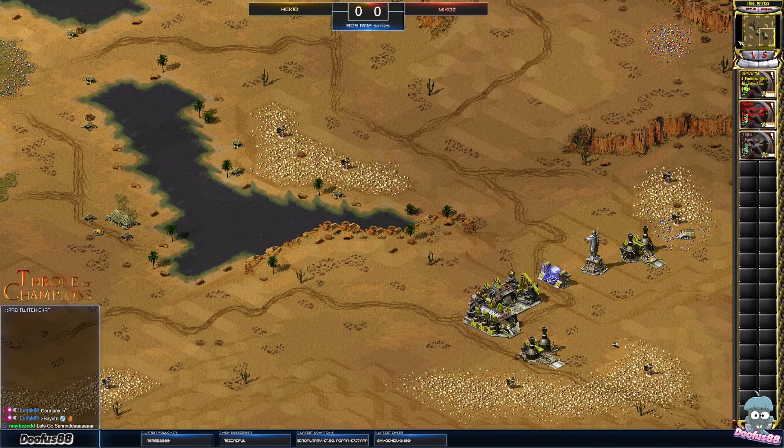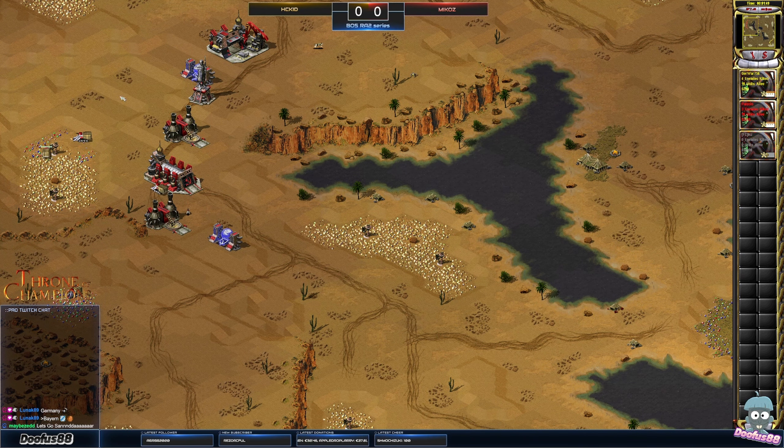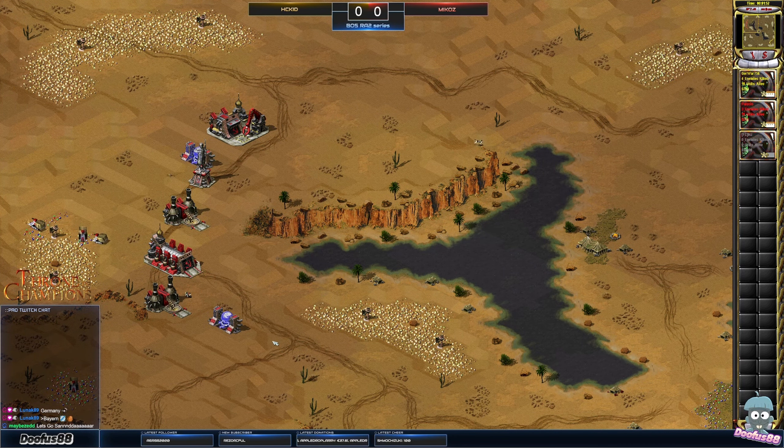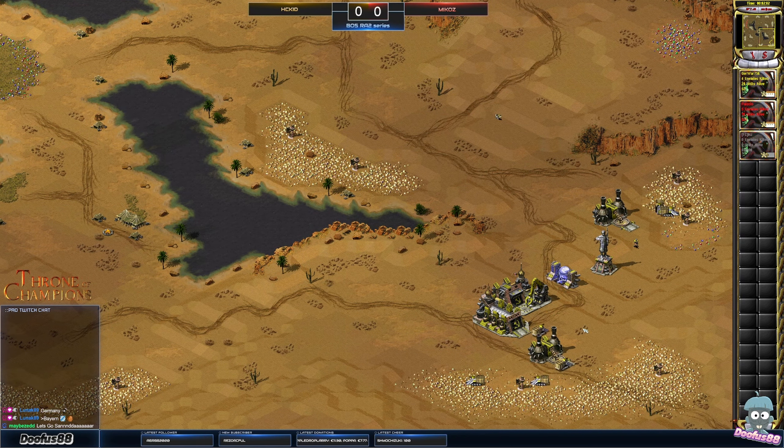There's an immediate difference in the build here. Sander's going for the war factory in the back. Mikos's build is one I've seen before — the second war factory will either go behind or in front of the current one. It does go in front — it's a long distance but equidistant to the gems, kind of a middle point. I can't say I've seen this build a lot though, it's really weird.